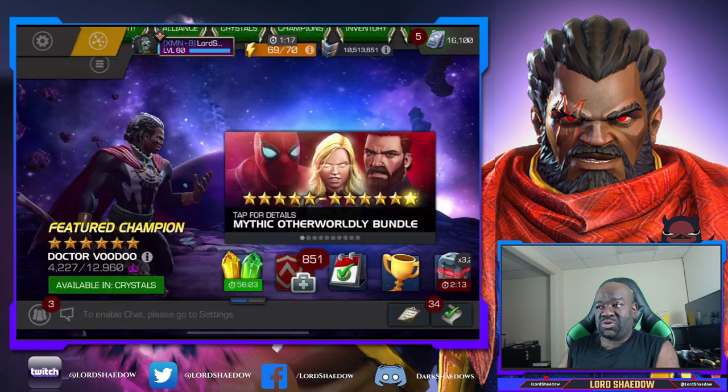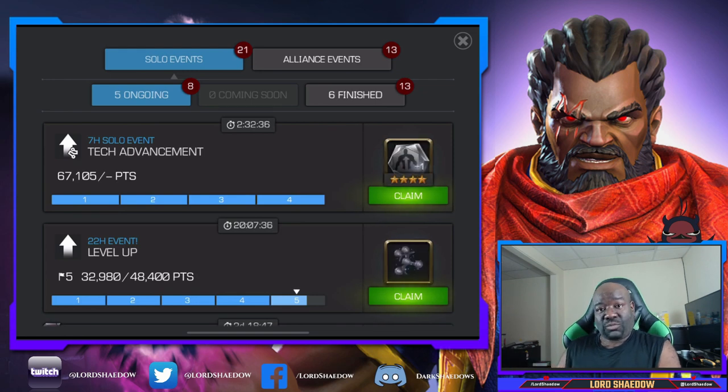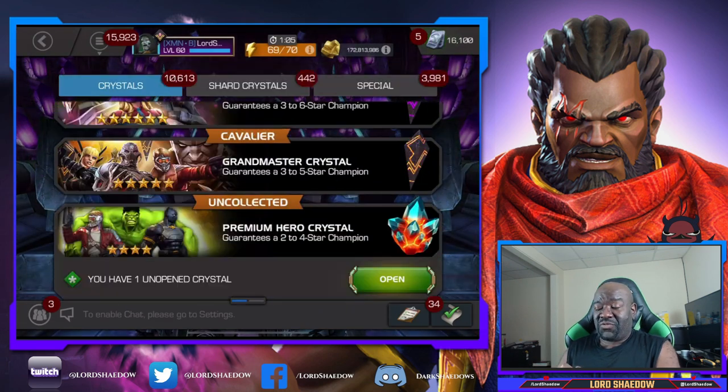I have most of the tech champions I really want already at rank three as six-stars — I've got Ghost at rank three, Ultron at rank three, and Warlock at rank three. Those were and still are my most used champions. I'm just using my sig stones because that also gives you points, and as you can see we are now at 67,000, which is nowhere near what I want for the advancement.